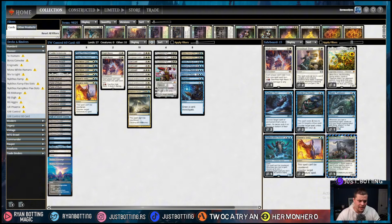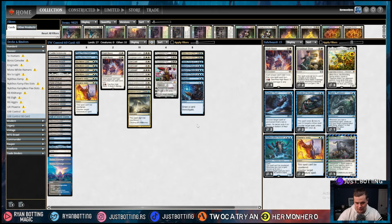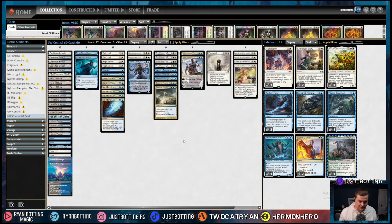We're also playing two Deduce, which is basically a better Think Twice. Pay two mana, draw a card and investigate — creating a clue token you can later sacrifice for two mana to draw another card. With all of these pieces, what we're trying to do is stop our opponent from doing their thing and then slowly kill them once they burn out. It is your basic, archetypal blue-white control deck.